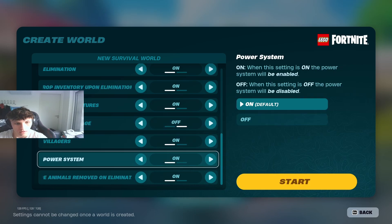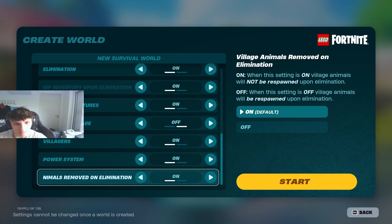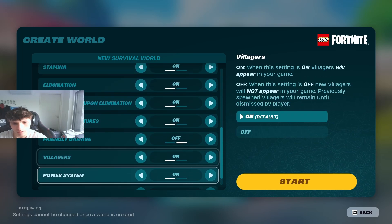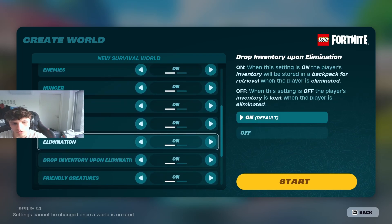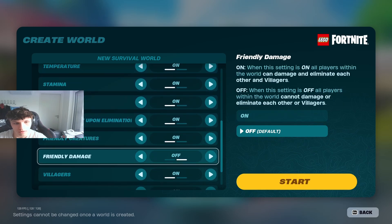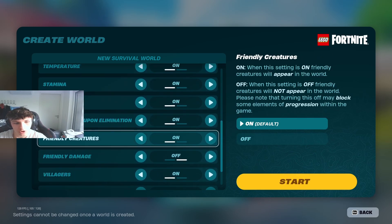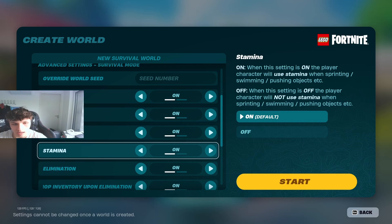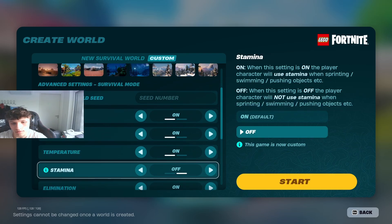You can turn villagers on. You can also have power systems. And this last option, village animals removed on elimination, you can leave that on as well. There are a few things you can change here to make it a bit easier or harder. Things like elimination, friendly damage, and stamina are worth checking out.